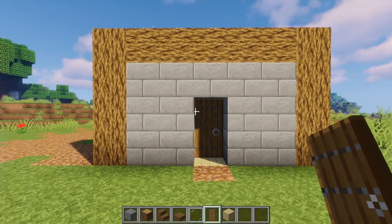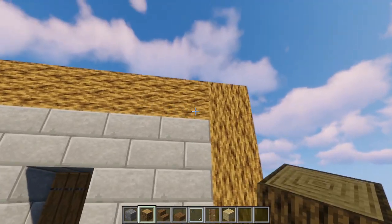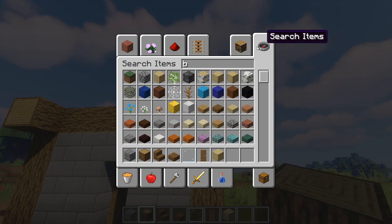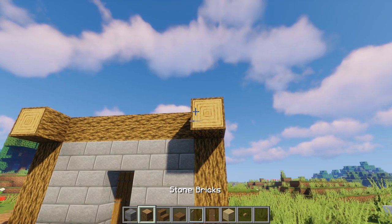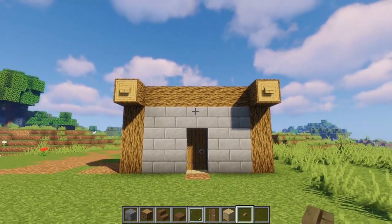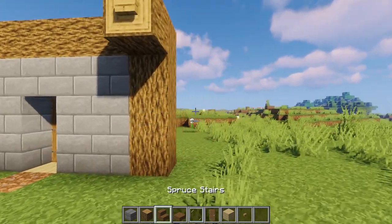This is essentially going to be the very front of the house as you approach it. What you also want to do is add a few logs going forwards like so, and then you can add a few buttons up at the very front just for design purposes, which will look very nice.